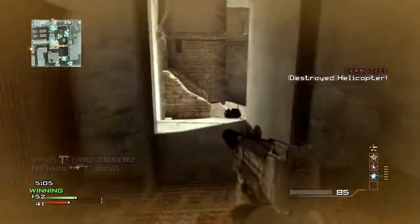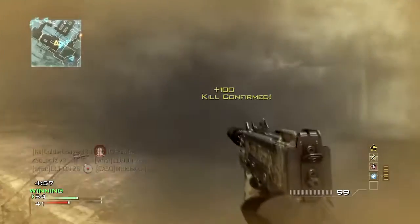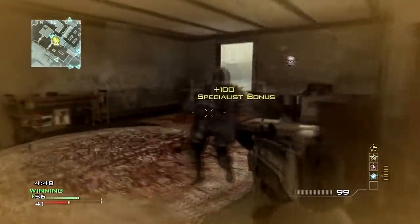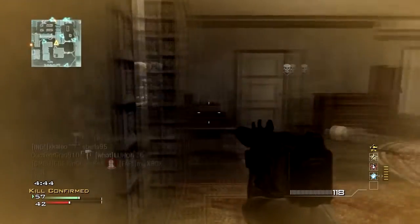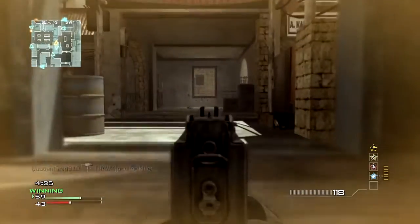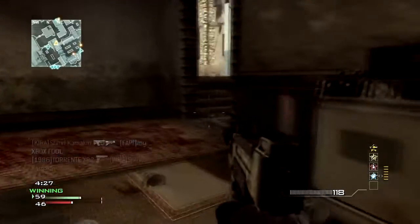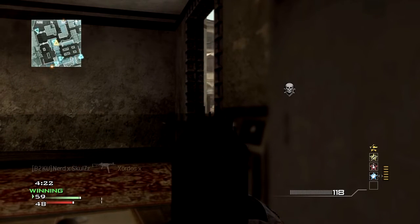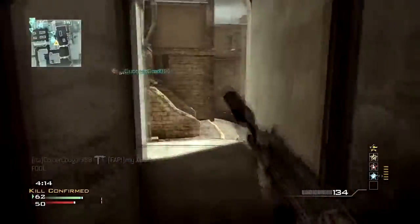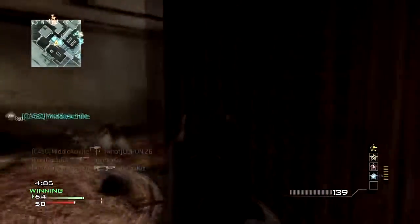Now let's say you're playing with a full group — six people depending on whether it's Ground War or team deathmatch. If five friends are running support for you, you'd have ballistic vests lined up throughout the whole map and could just replenish yourself whenever you get hit. Right here a sniper bullet almost killed me — if I didn't have my ballistic vest I would have been dead and my kill streak would have been gone.